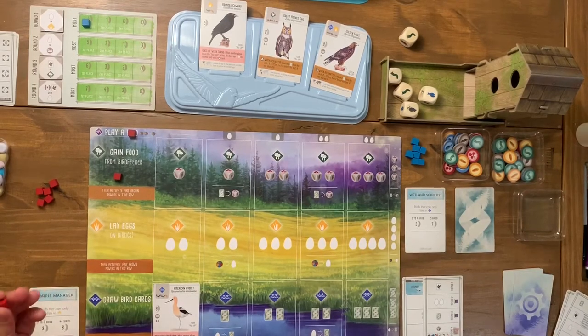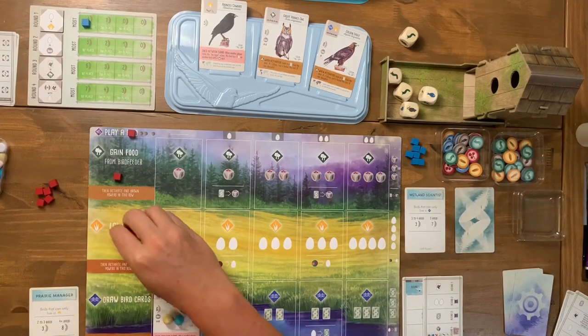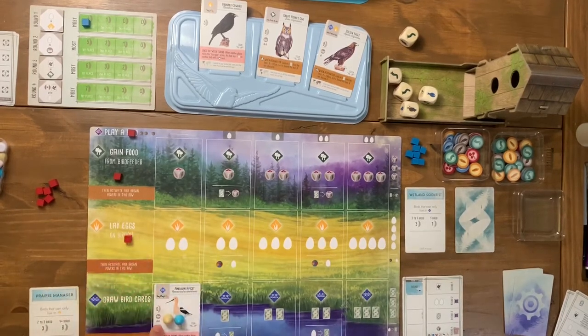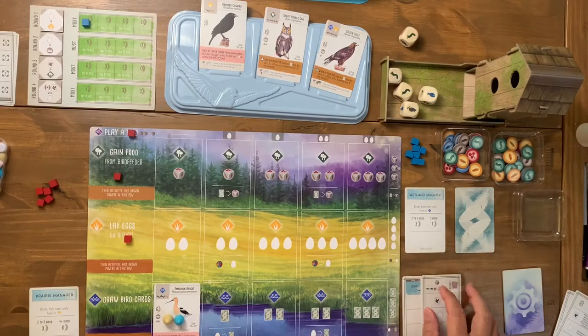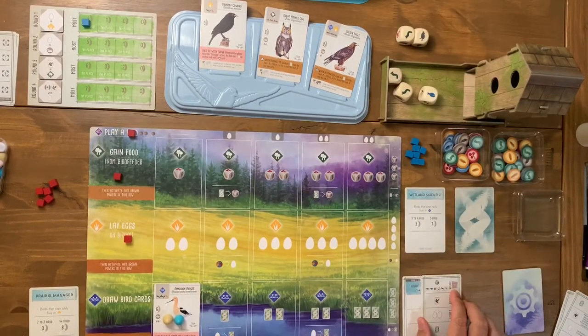Back to me — I need some cards to play. I decide to lay some eggs instead, placing two on this bird since it can accept two eggs. Now I should be able to draw two cards next turn. On the automa's turn, the card tells him to take something from the food supply, looking for rats first, then fish, then berries. There's a rat die here so he simply removes it, preventing me from taking it.